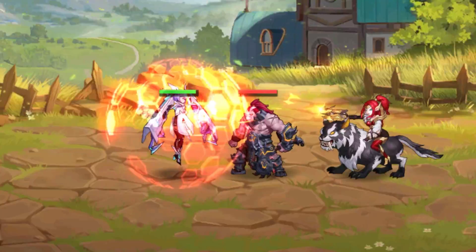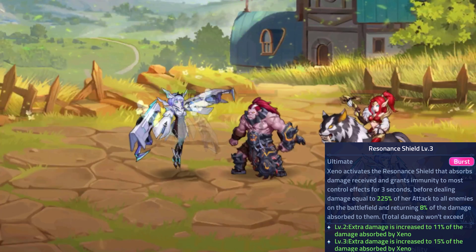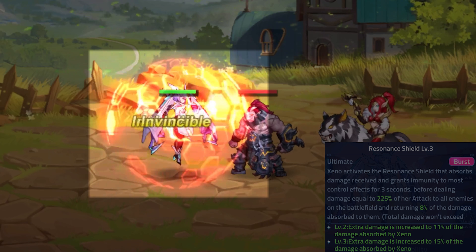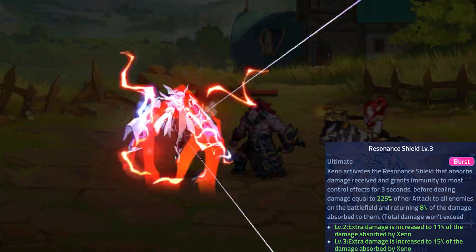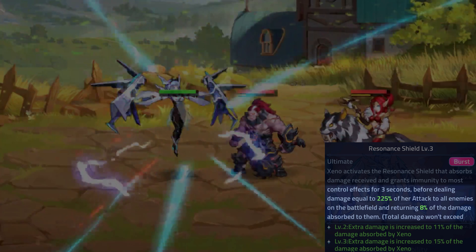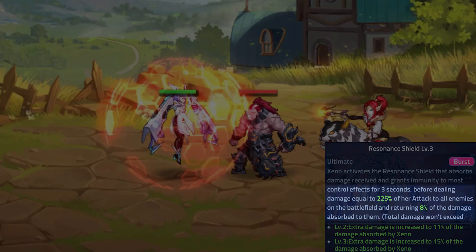Finally, Xeno's ultimate ability, Resonance Shield, allows her to dish out massive AOE damage to all enemies. When she casts this ability, she gains a shield that absorbs damage, making her invincible and lasting for 3 seconds. While this is active, Xeno will also be immune to most control effects. When the 3 seconds is up, she will unleash AOE damage equal to a percentage of her attack, as well as reflecting a percentage of the damage she absorbed with her shield.